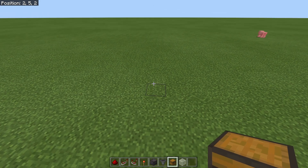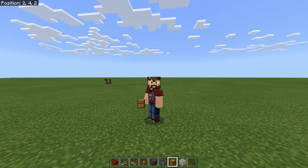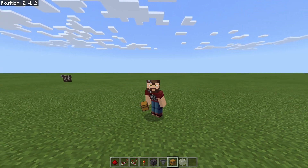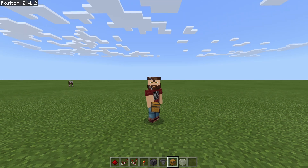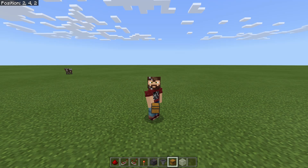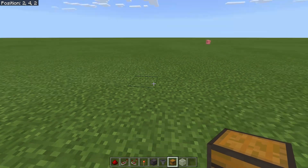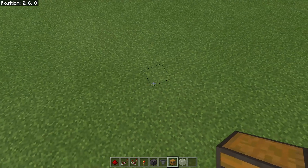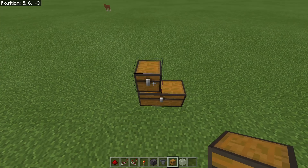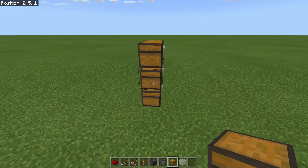Step number one to building this thing is planning. You need to figure out how many of these you're going to need, where you're going to put them, and make sure you have enough space. You can see the footprint in the previous section — it's really not very big, it sticks out about three or four blocks back from behind the hopper. For now we're going to keep it simple and build one slice first — just sorting into one row of three chests.